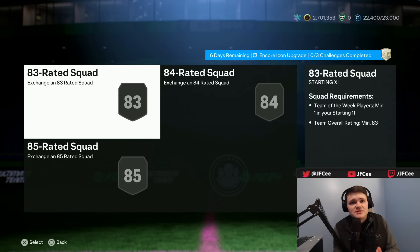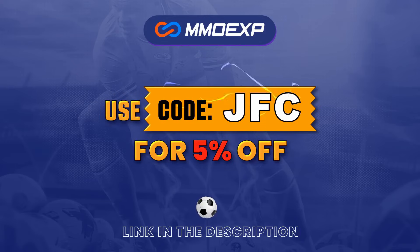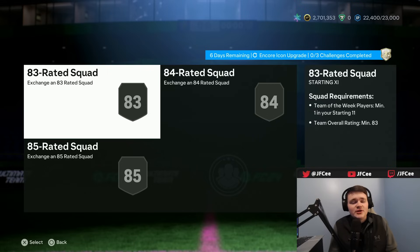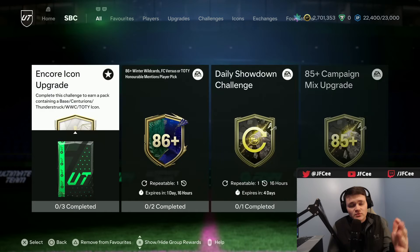Let's talk about the icon upgrade that came out today. If you guys want to buy coins, you can go to mmoxp.com — the link is in the description — and use my code JFCA at checkout for a 5% discount. Two Team of the Weeks are needed in the player pick, plus an 85-rated squad. So honestly, super cheap, apart from the Team of the Week players.